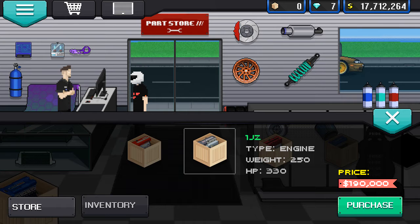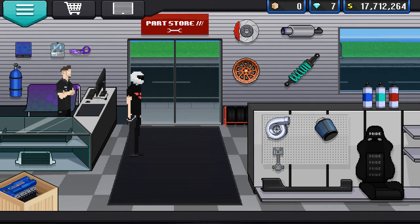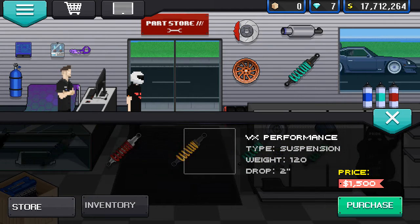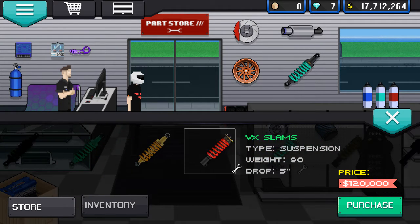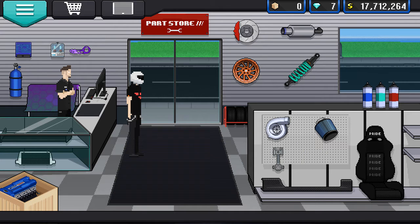1JZ is pretty good, 2JZ is pretty better. If you want to get it... I do know that there is a V-back, it goes 5.50 — the lowest is 5.50 in the game, it's 5 inches.